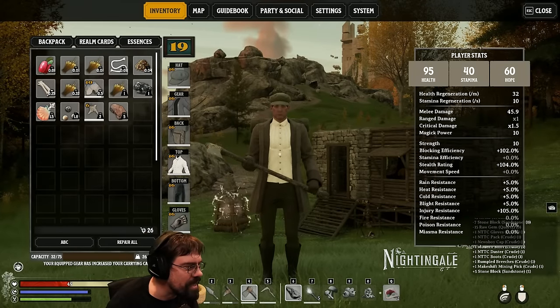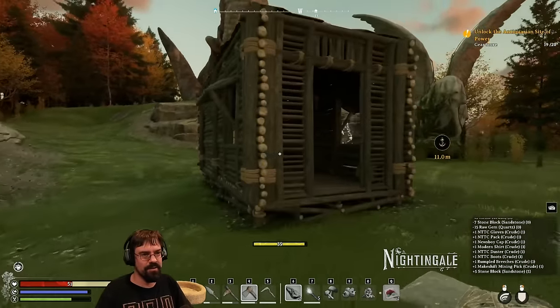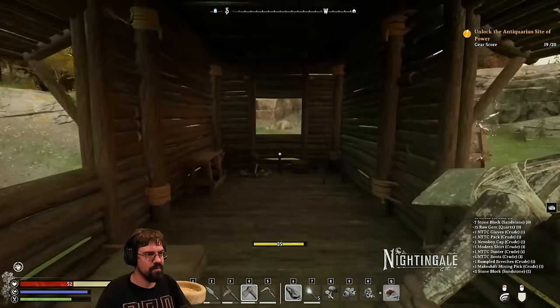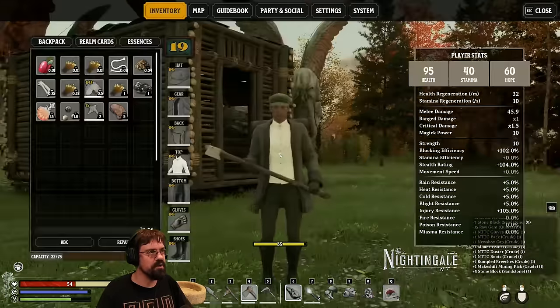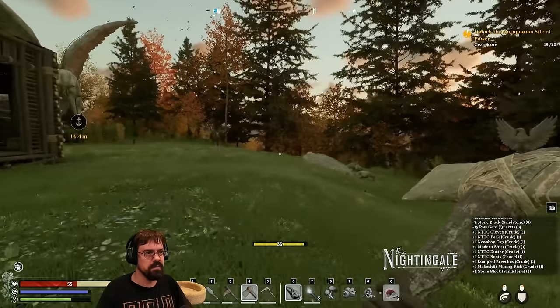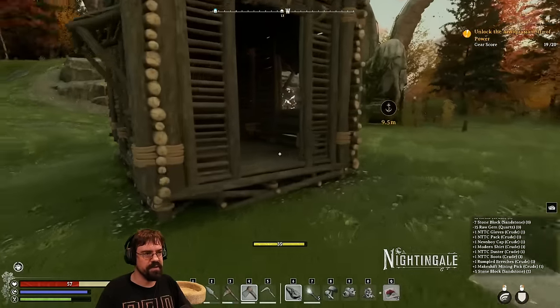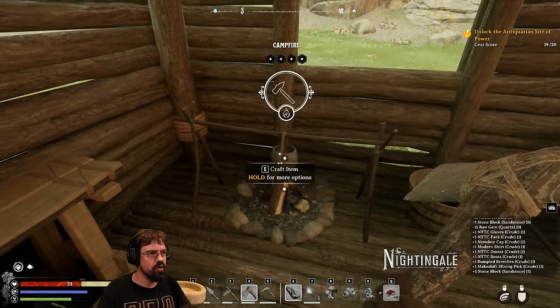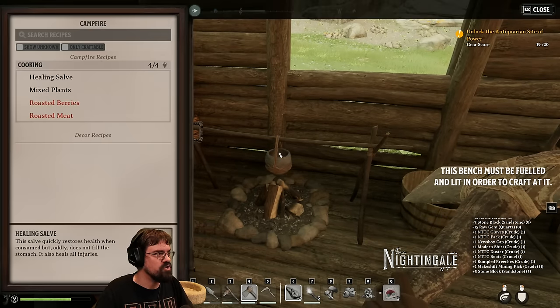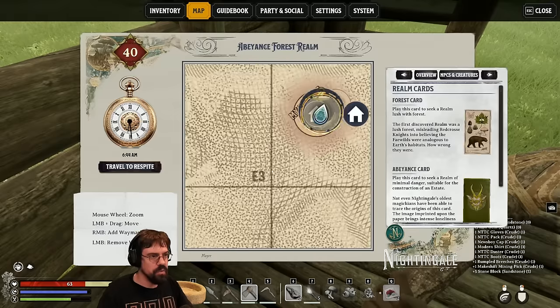I put a backpack on and my capacity went from 50 to 90 — that's almost double. Do you want some of this gear to bring up your gear score? I started with the medium start so I already had it all equipped. I started with the very hard start so I literally arrived in my underwear — it said I had a night of debauchery and lost all my stuff. As you do!